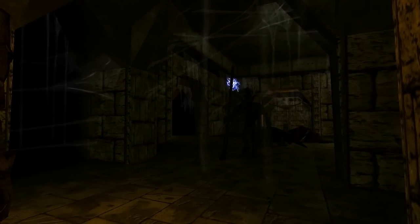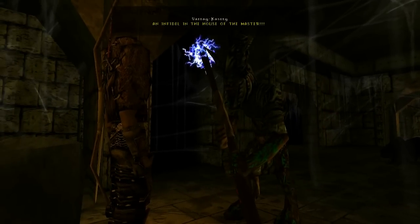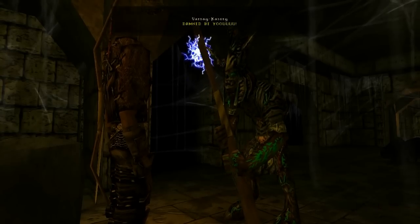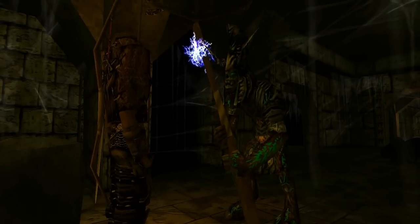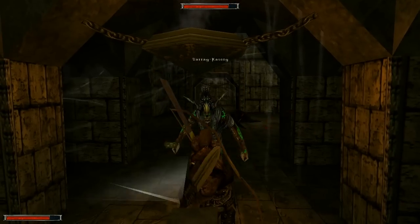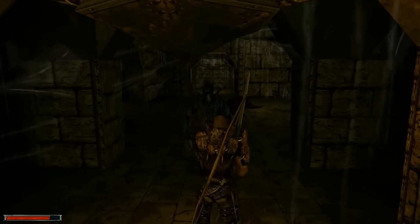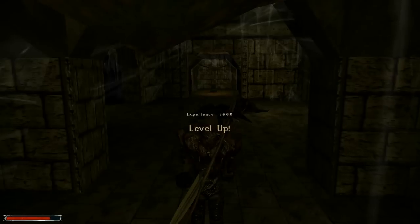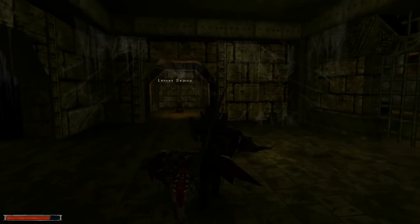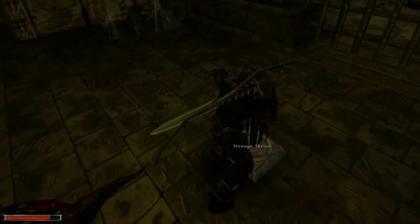As you notice, there is a shrine or rather a hole at the beginning of the door, so you can only go out with the stave. Is that actually a curse — like 'moldy carpet'? I'm not so sure about it. Anyway, he's dead. We're fine, and we can get out of here.